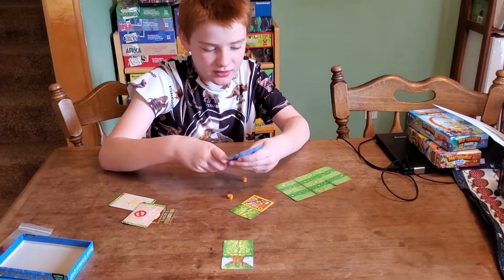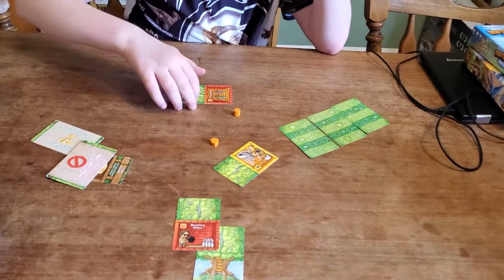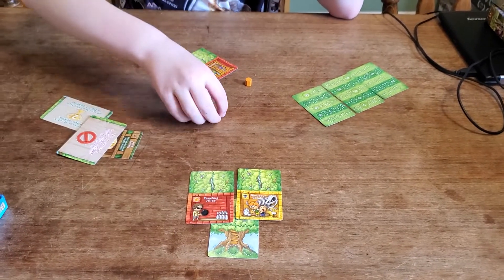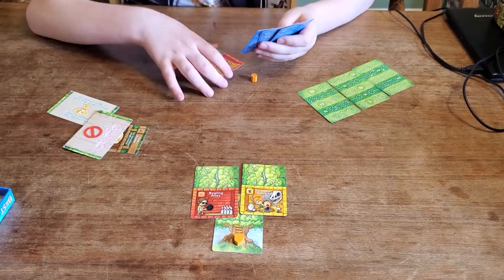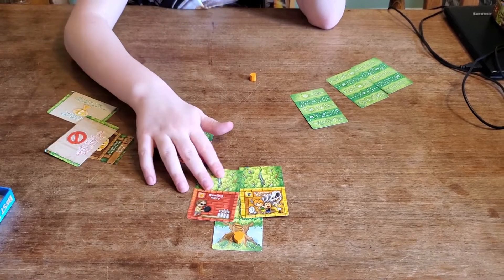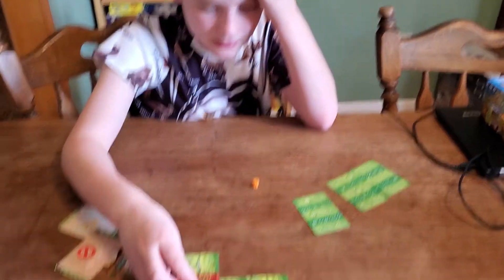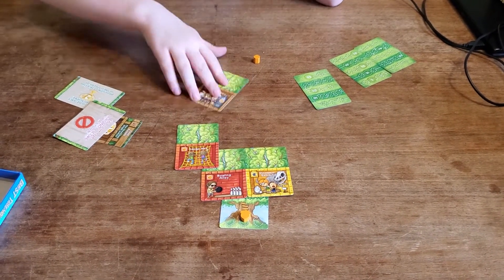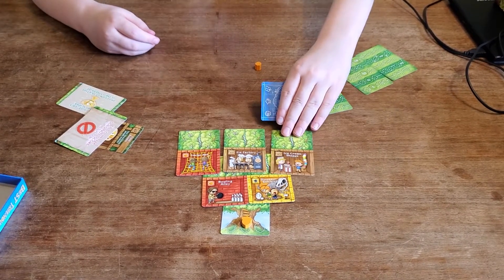So let's say you put the cannot-exist-in-a-treehouse bowling alley here, and then you put the dinosaur exhibit here. Well then that means you can only place yellow and red. So if you want to place something here, it has to be red, because only pieces of the same color can attach to it. Now if you do this for your next turn and then do this to balance it out...